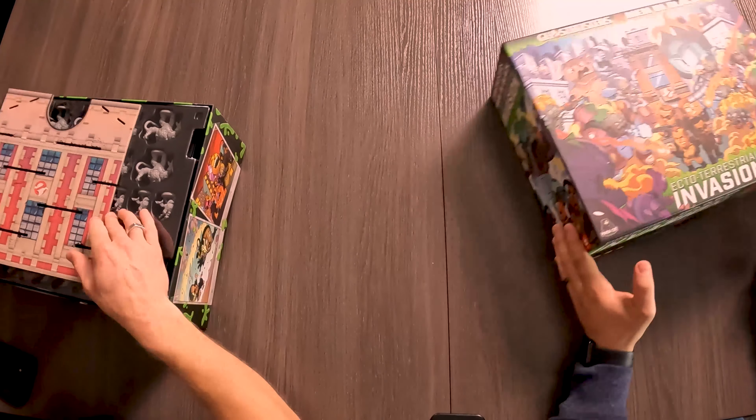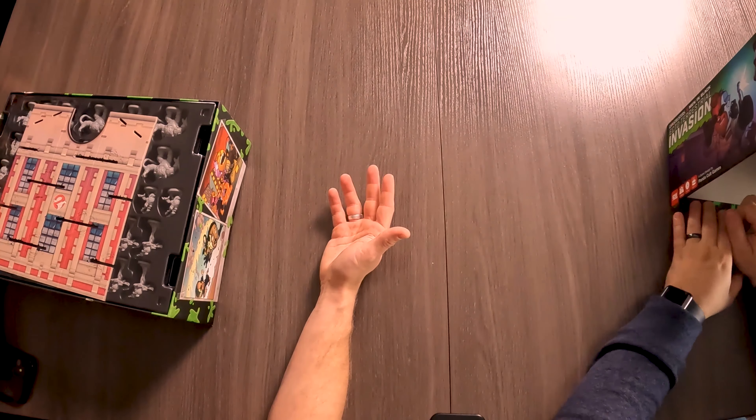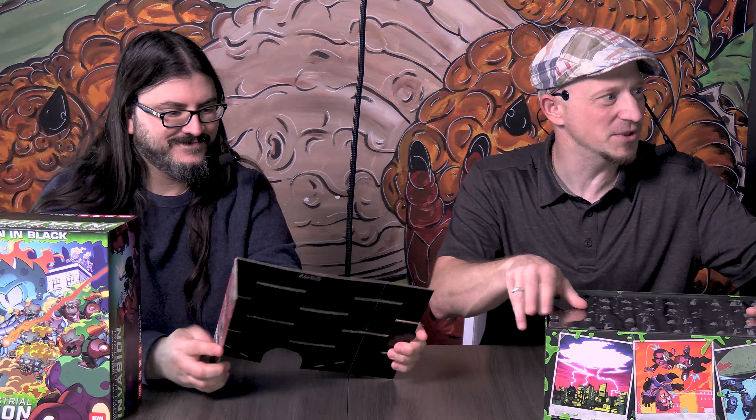Ages 14 and up. This is one of the last games that IDW is making. In this game there's an alien named Zorg — which is pretty close to Zurg from Toy Story — who crashes his ship into the Ghostbusters firehouse and sucks energy out to fuel his ship, so aliens start coming through.